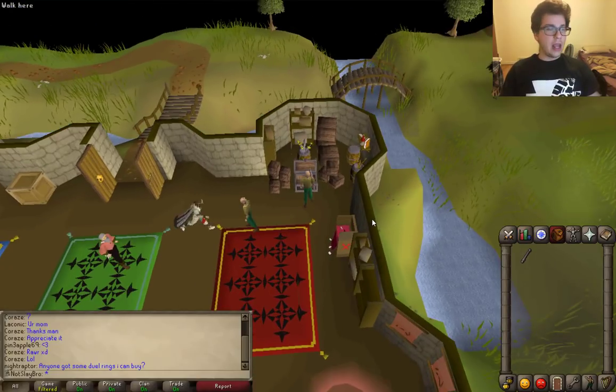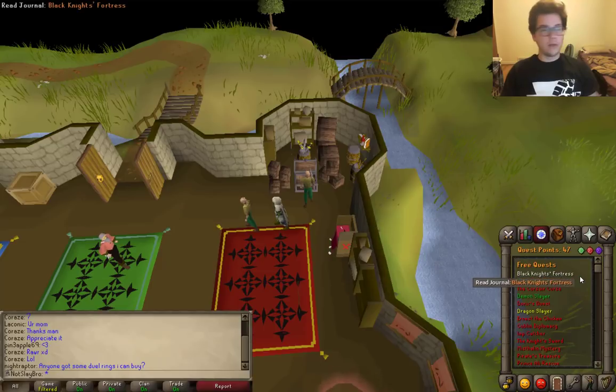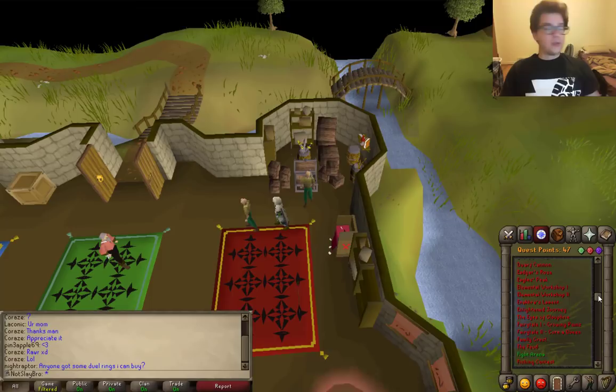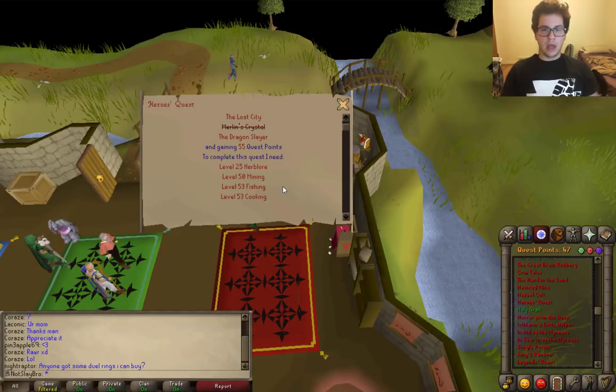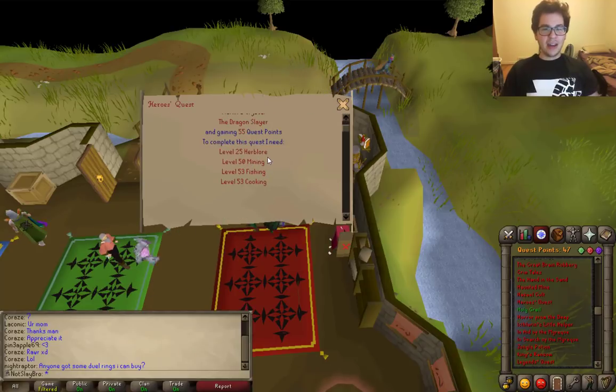So we're going to keep working towards that. In typical fashion for how I've been running this entire series, we're definitely not going to go about it the most efficient way. What we're going to do is start doing battle staves — earth battle staves once I have the glories charged. To be able to do that, we have to do Hero's Quest. I don't know exactly how many quests I need, so... a lot. And I need a good amount of stats too. Long story short, that's our goal right now — not the most efficient way, but we've got to get this stuff done one way or another, so why not do it this way? Sue me.